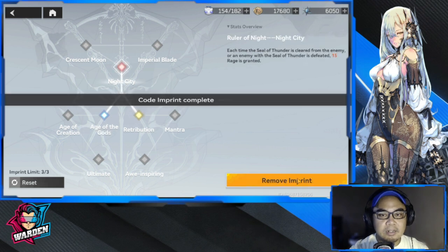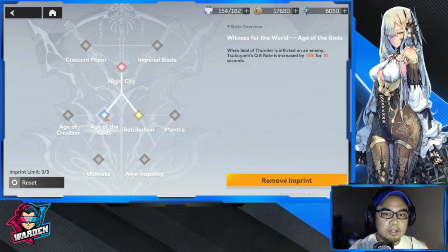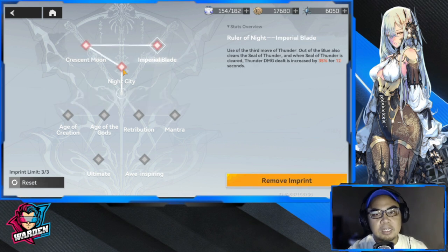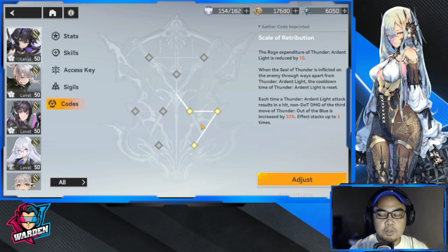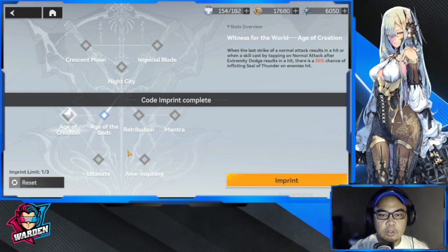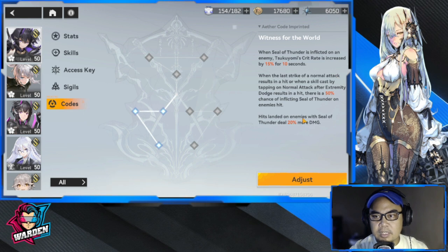Imprinting means connecting three codes. At first you'll imprint the three central codes since those are available to you. Once you unlock the rest, you can connect others. You can opt to connect all the reds together, or imprint all the yellows — those will activate and appear listed once selected. You can also connect all the blues. Blues tend to favor crit rate and damage.